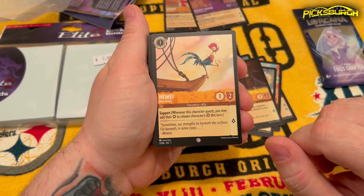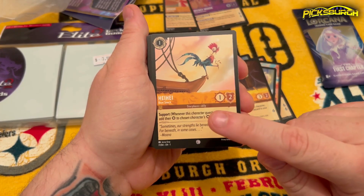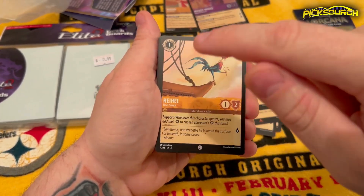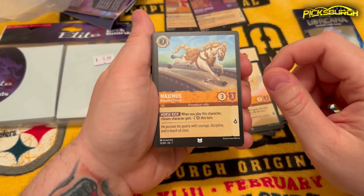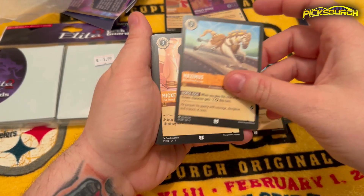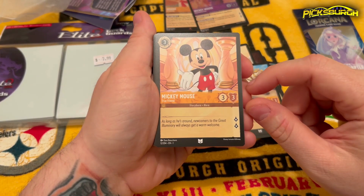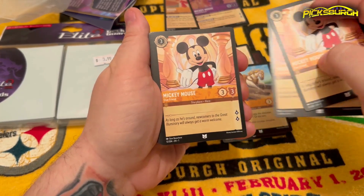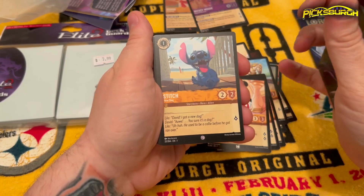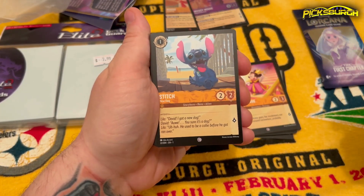My man Heihei getting ready to walk off into the water — whenever this character quests, you may add to this character's strength. I still don't know everything about what all these symbols mean. Another Heihei. Maximus — 'Horse Kick' — whenever you play this character, chosen character gets minus two. Another Maximus. Mickey Mouse — as long as he's around, he helps create warm wealth. Minnie Mouse in her princess garb — being that there's no abilities, these are just normal cards with damage and health stats.